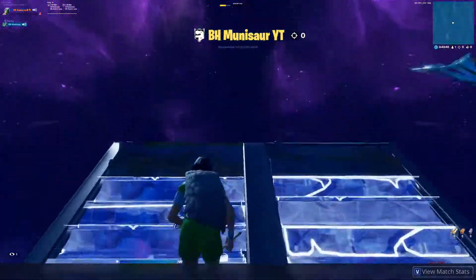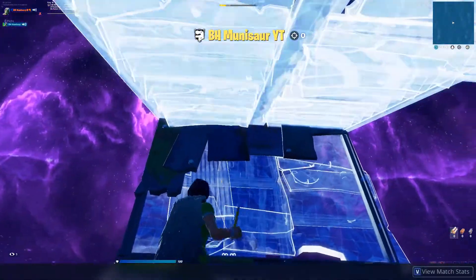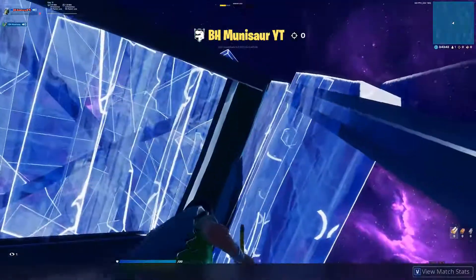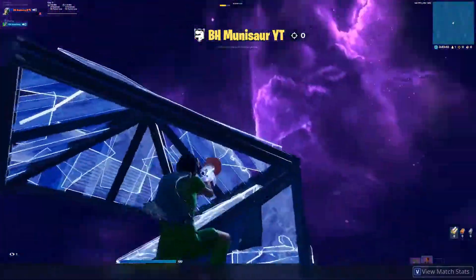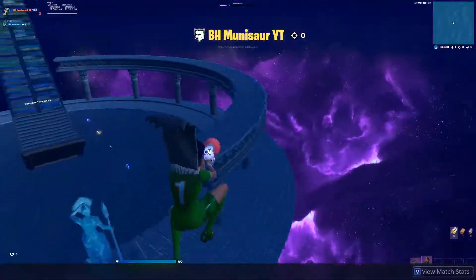You put two walls and then you put a stair pyramid, jump over to the side like you're falling, and then grab the left and just do that with the stair.